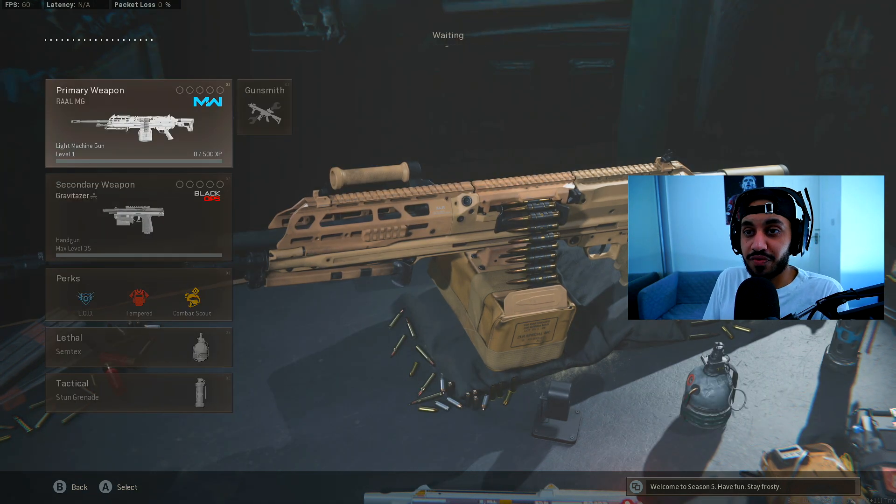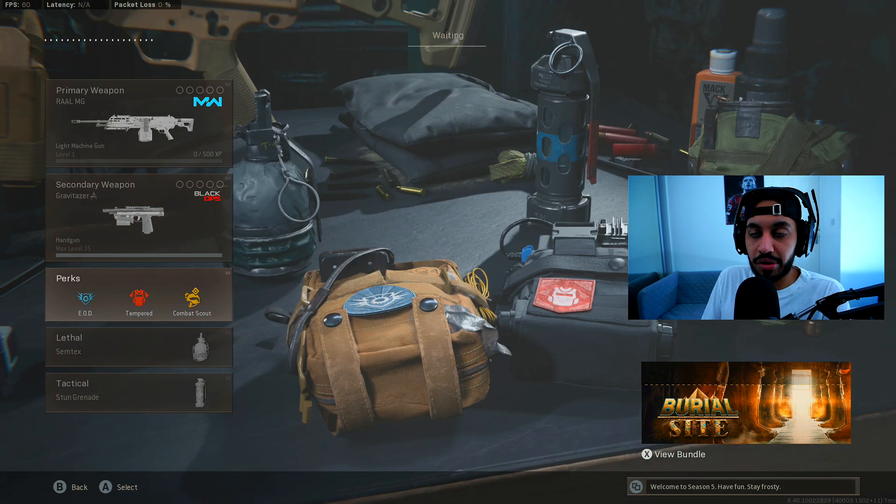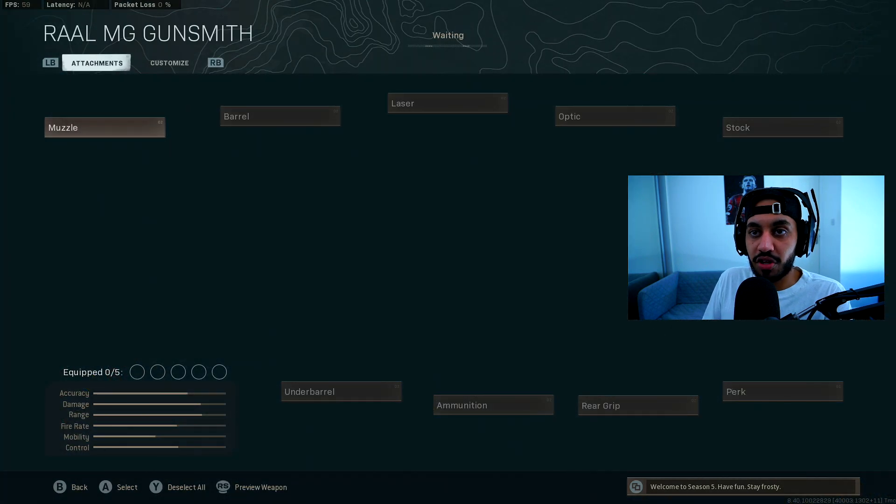Here is what you clicked on this video for. We've got a class set up with the Raul LMG and an AMP Pistol, and that allows you to choose Tempered as your secondary perk. Let's get into the class setup for the Raul LMG.